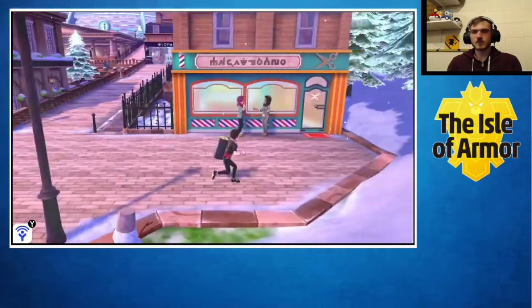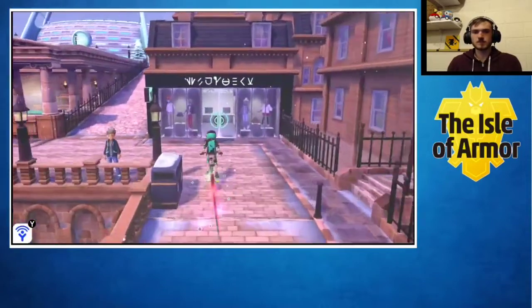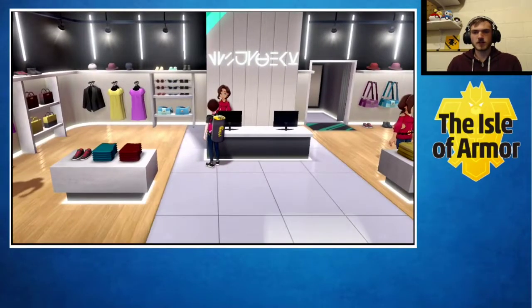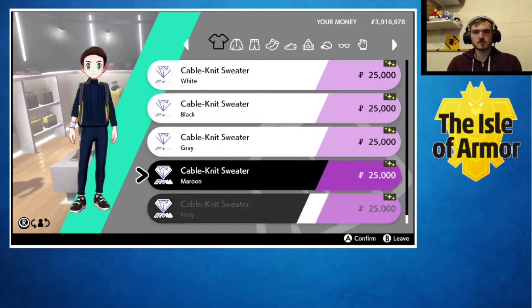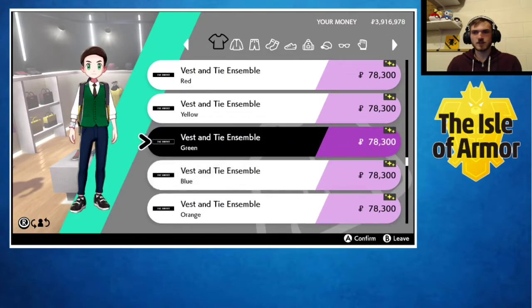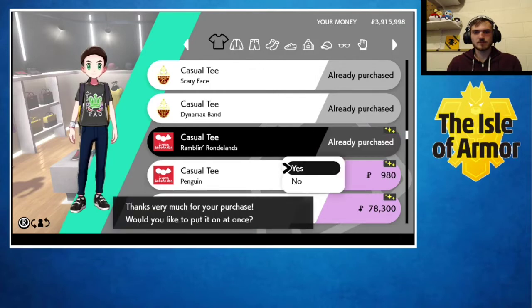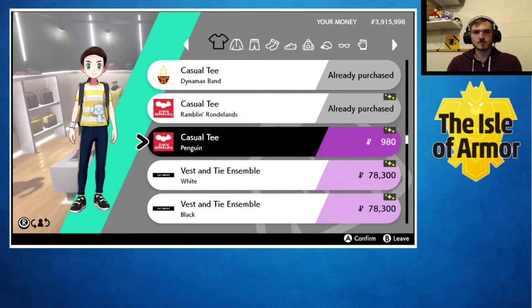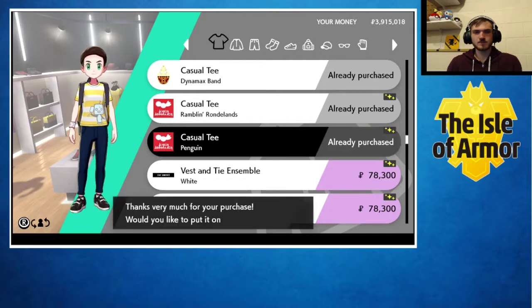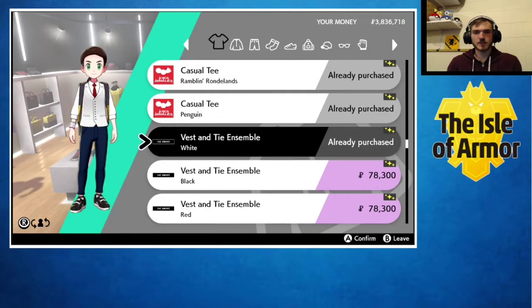Next shop on the list is the one in Circhester, which should be just right up here. Let's see what they got to offer. Looks like they got some fancy sweaters - they are actually starting to get a little expensive, they are really expensive. Got a cute little Ice Cube one. There you can get the Chairman Rose vests.